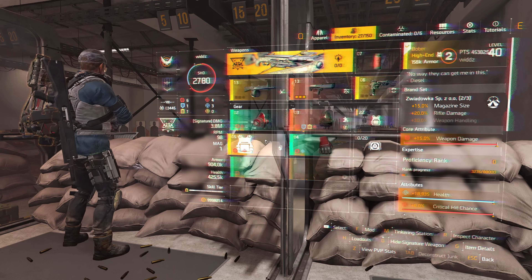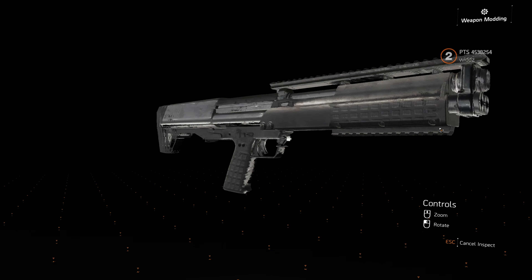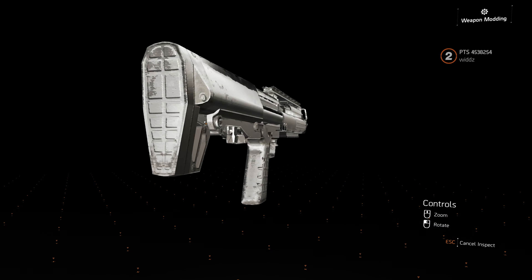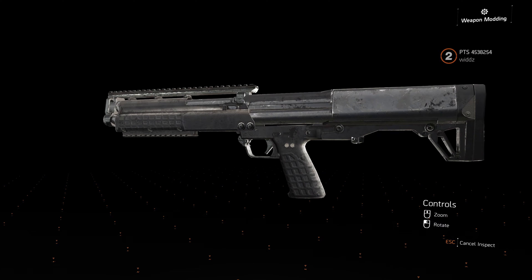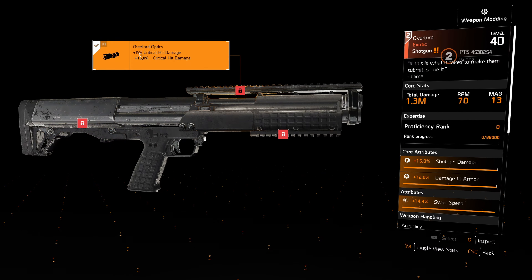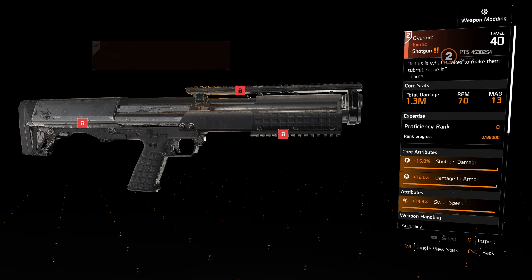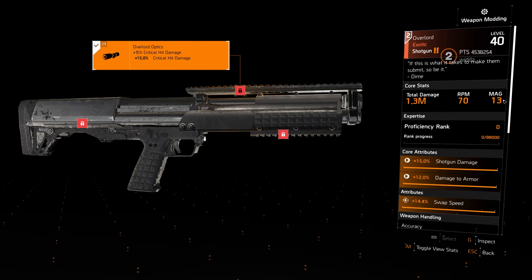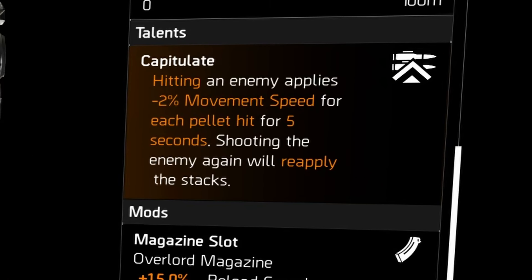Moving on to one of the new exotic weapons, we have the Overlord, which is a KSG. The actual cosmetic of the gun will be on the live server since it's not done yet. It has 15 critical hit damage on the scope, 20 weapon stability, 15 reload speed, and a mag size of 13. Core attributes all look normal.